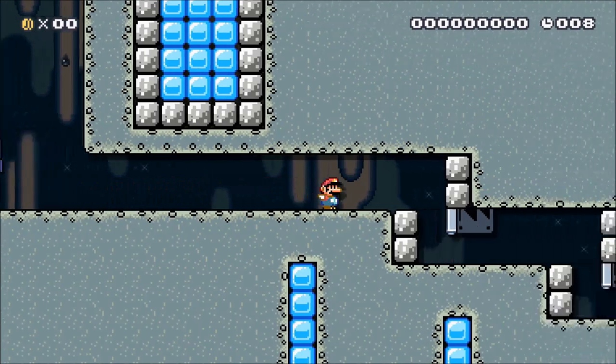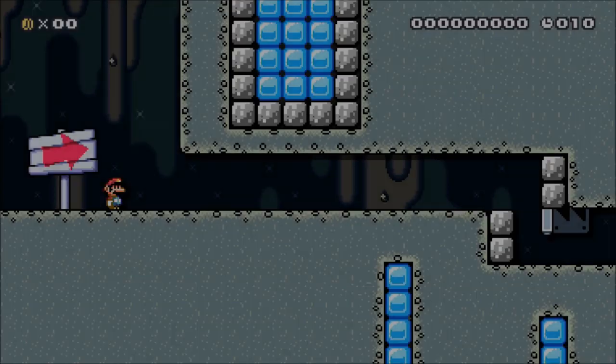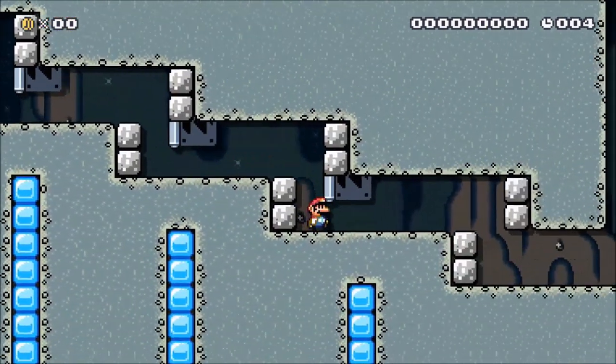When coming to a drop off on a ledge, most people will probably just run off. Instead, what you want to do is jump down the corner so that Mario partially clips into the wall. This will allow you to save a small amount of time.